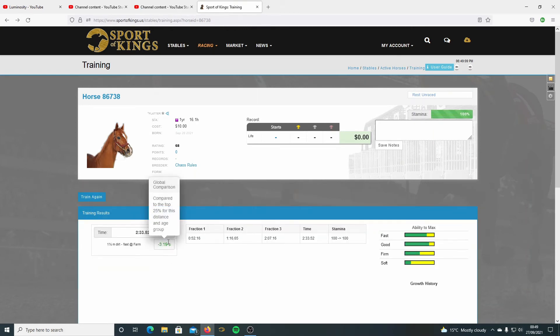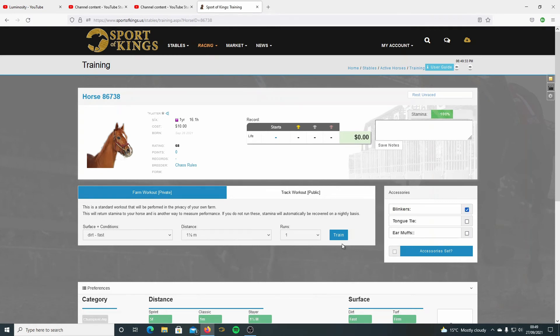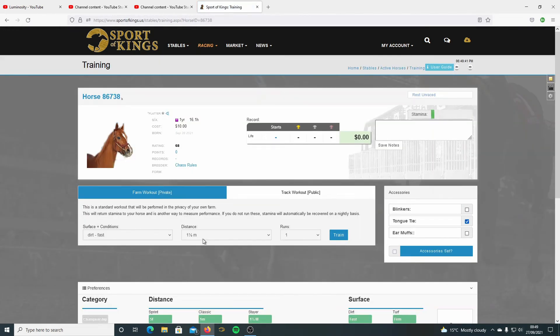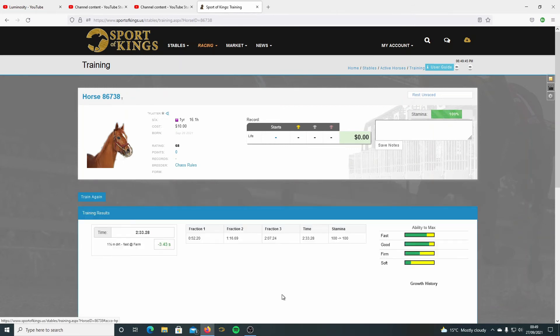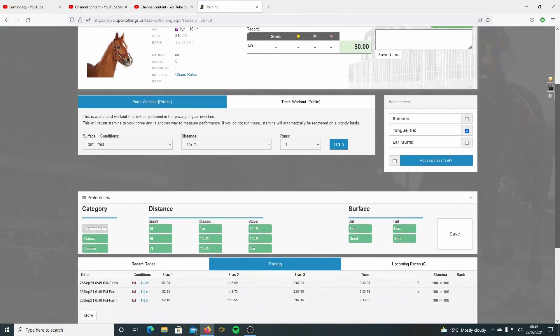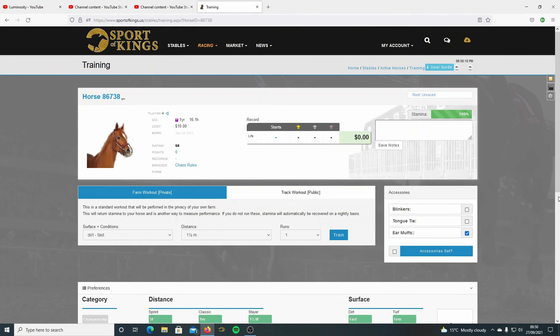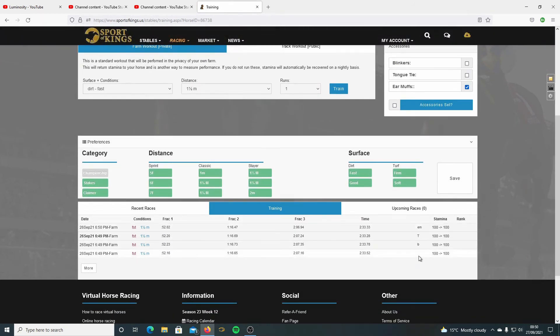That's what you like to see - some lovely green times. Let's try it with the blinkers - that didn't improve. Try the tongue tie, maintain the same conditions. Could be once with tongue tie - a little bit of improvement. Let's check the earmuffs. There's not much difference between naked and with earmuffs, but there never is. If it's positive, even 0.1 or 0.2%, the horse probably wants them. So I'd take that as a given that he wants the earmuffs, and I'd say he doesn't want the blinkers.